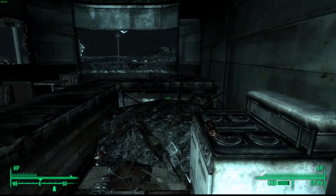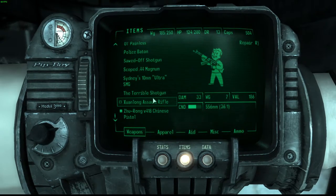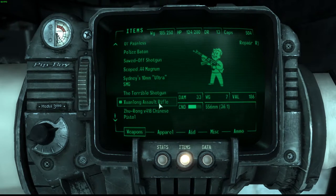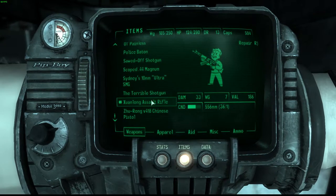And yeah, so that's how you get it. I'll just show you what it looks like right here and the damage rating and all that. So it does 33 damage, has a weight of 7, and a value of 186. It also holds 5.56 rounds and it seems to be in good condition right now.